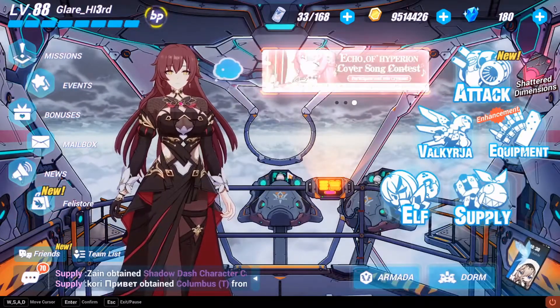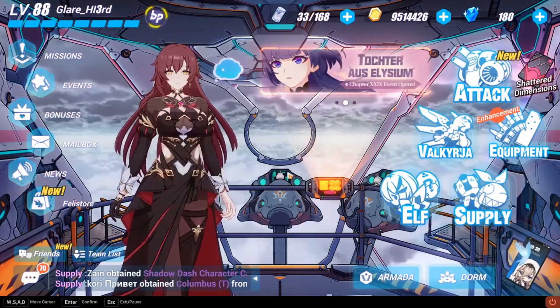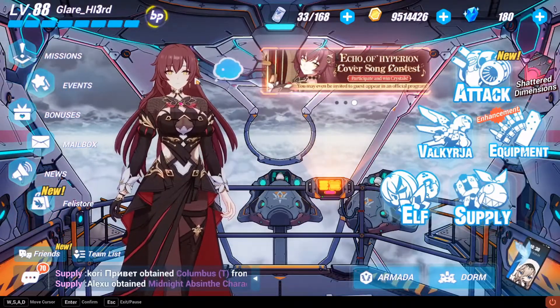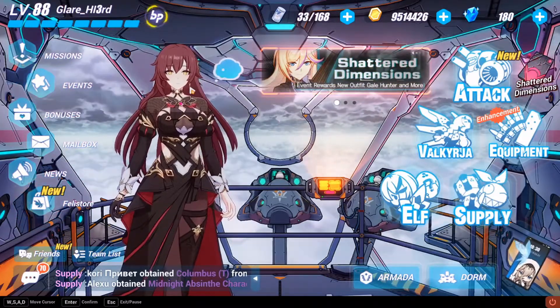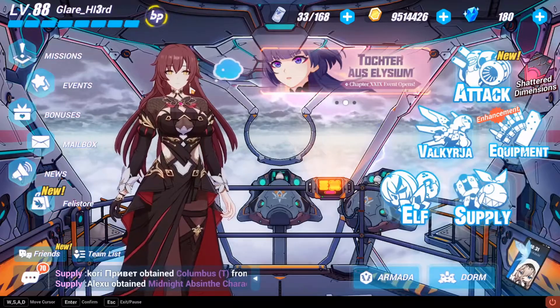Hey guys, welcome back to another video. Today we're going to be taking a look at the new A-rank that just came out about a week ago — her name is Eden. We're going to be taking a look at her F2P build as well as her F2P team comp for you guys. If you enjoy the video, make sure to leave a like and subscribe for more Honkai Impact 3rd content.